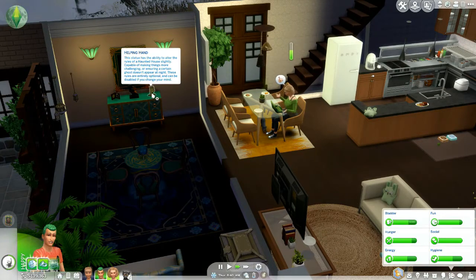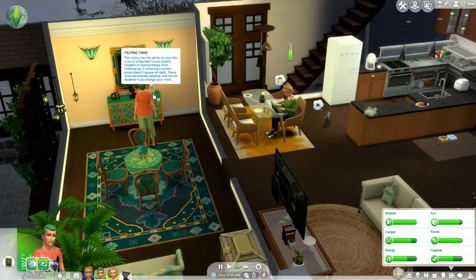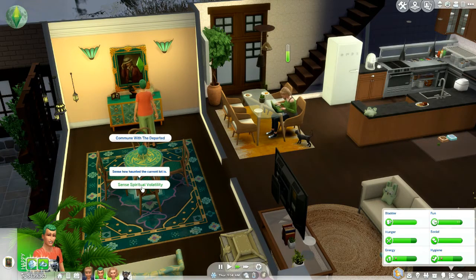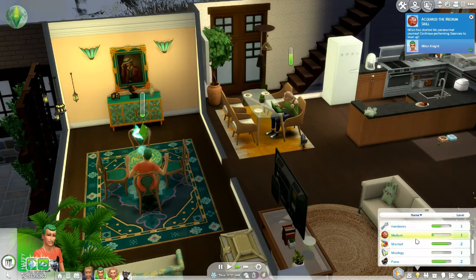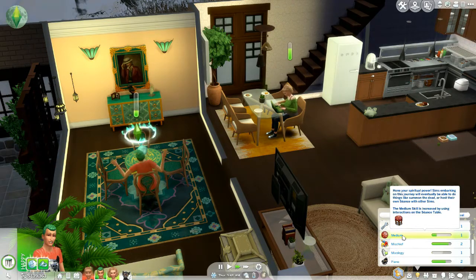Can we view that? The statue has the ability to alter the rules of a haunted house — capable of making things more challenging. Oh, we can't do anything. Commune with the Departed, I guess. We've acquired the Medium skill! Commune your spiritual power. Sims embarking on this journey will eventually be able to do things like summon the dead and host their own seance with other Sims.